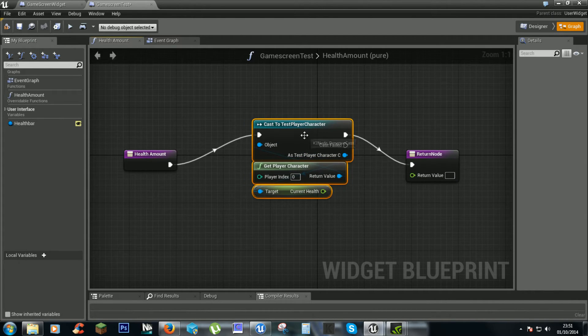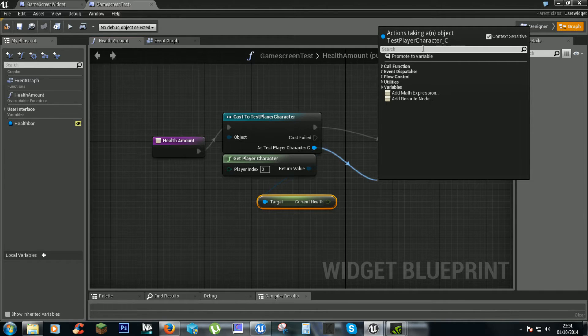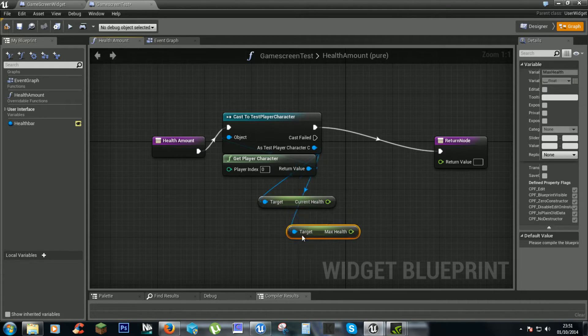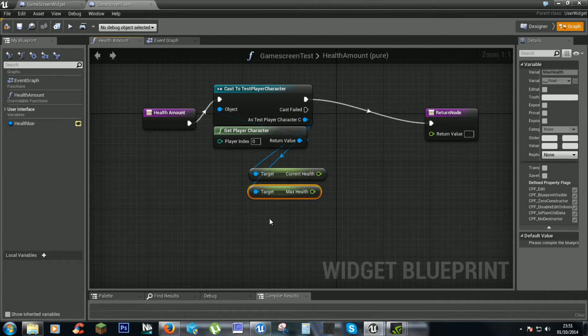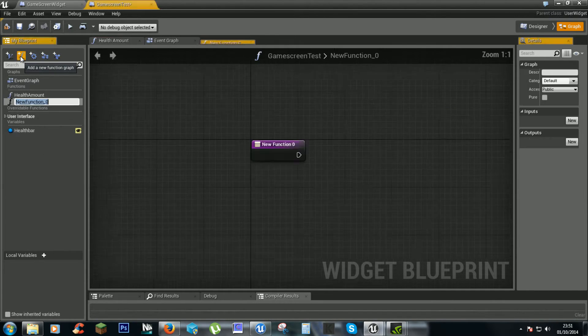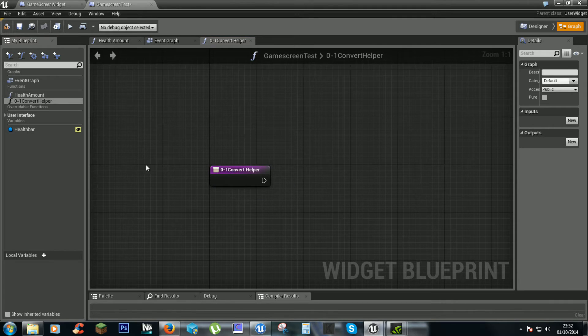To fix this, I'm going to delete that and call the max health from the character. If you have a min health, you'd call that as well, but we won't need that just yet. For the helper — this does involve a bit of maths — let's call it a convert helper.